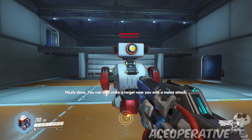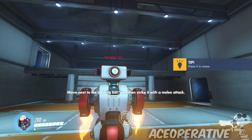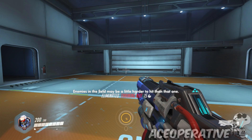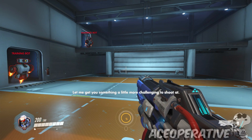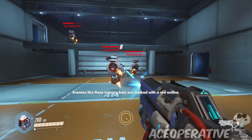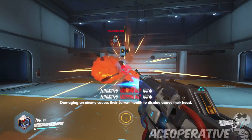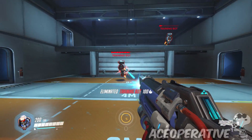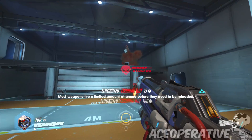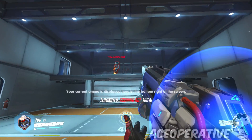You can also strike a target near you with a melee attack - move next to the training bot, aim then strike. Maybe a little harder to hit than that one. Let me get you something a little more challenging. Enemies like these training bots are marked with a red barcode. So this is like Call of Duty, I take it? Most weapons fire a limited amount of ammo before you need to reload. There is one bot remaining - oh shoot, reload!